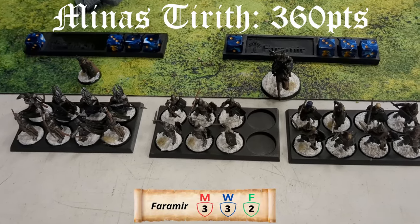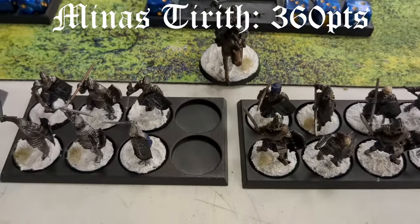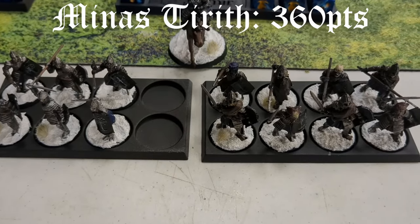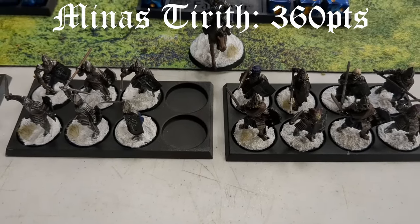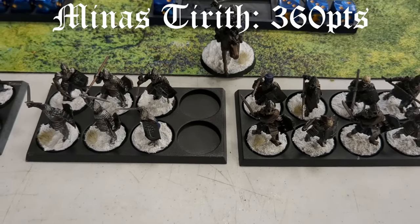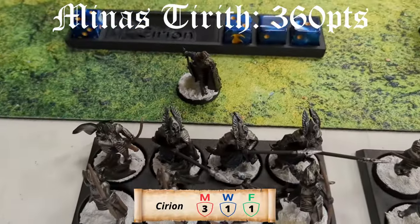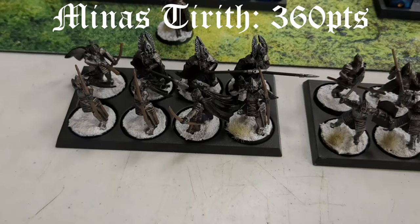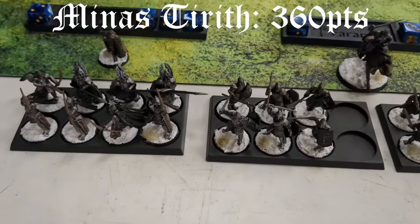So I brought Minas Tirith. We're at 358 points, 24 models. I brought Faramir on a horse with heavy armor and a shield. Four Osgiliath veterans with shields, four with spears, three warriors with a shield, and three warriors with a shield and spear. And then we've got Sirian, and his warband includes five Citadel Guard — I swapped the spear for a longbow — and then three Guard of the Fountain Court.